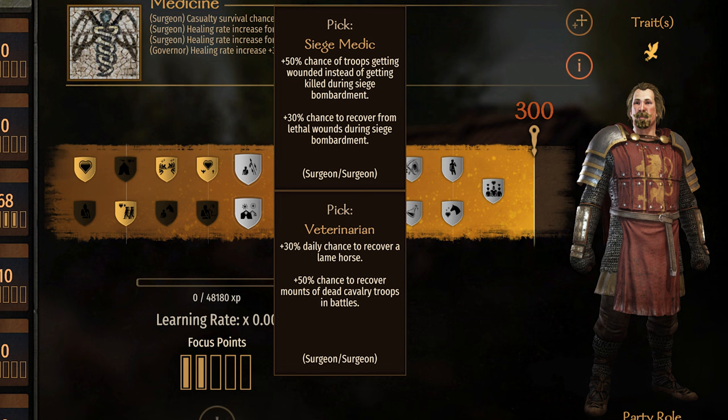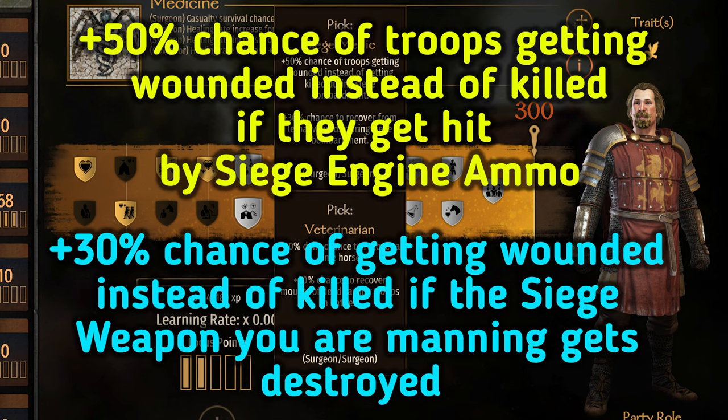Siege Medic. The wording is confusing and doesn't explain the perk clearly. The primary bonus applies to getting hit by siege engine ammo. The secondary bonus applies to troops manning a siege engine that gets destroyed. These two can't technically stack, since the troop would have to die for the primary bonus to be applied. But the same shot that just killed that troop could also destroy the siege engine, and the other perk would apply to the rest of the troops manning that destroyed weapon.